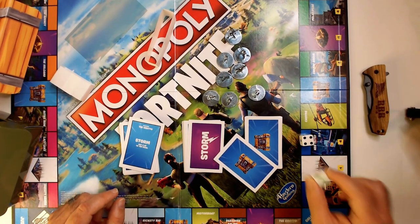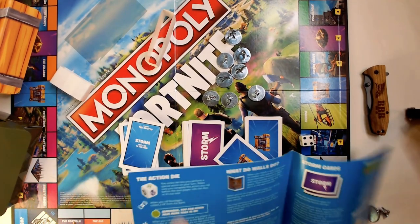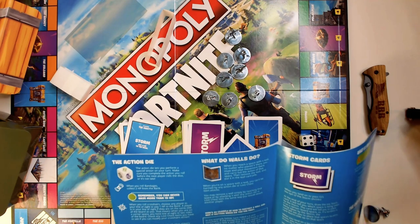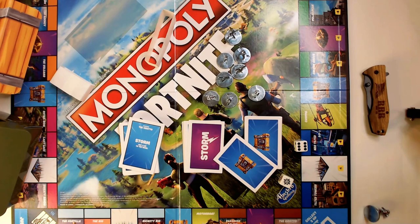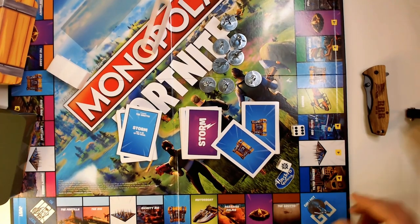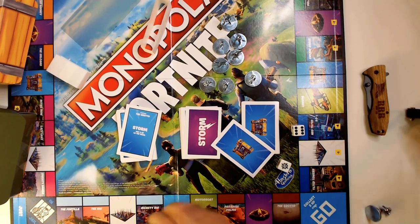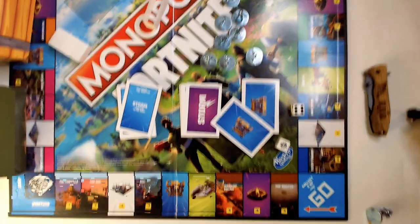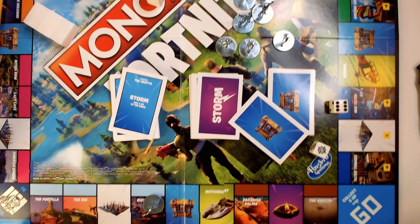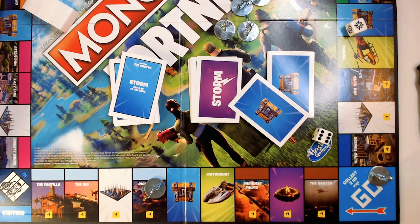Quick overview of the action die. When you roll bandages, you collect two HP from the bank. When you roll a target, you're using the attack action. Rolling the dice, let's say I get a target and move one, two, three, four, five, six — this space has a minus sign on it, so I would lose one HP.